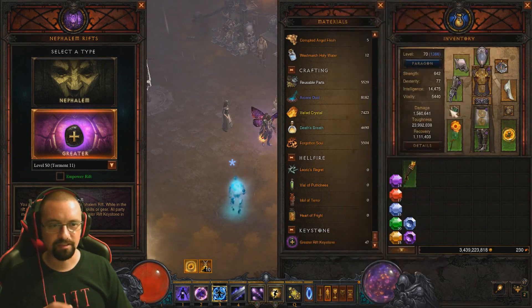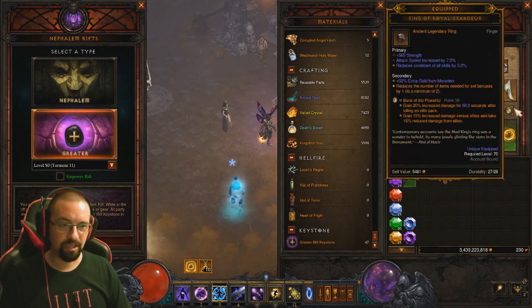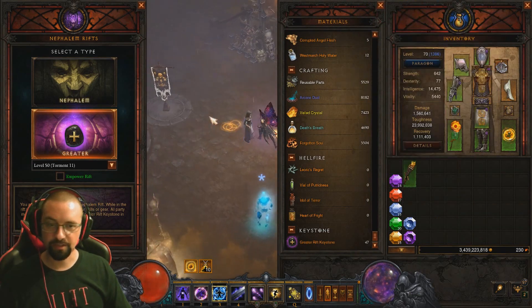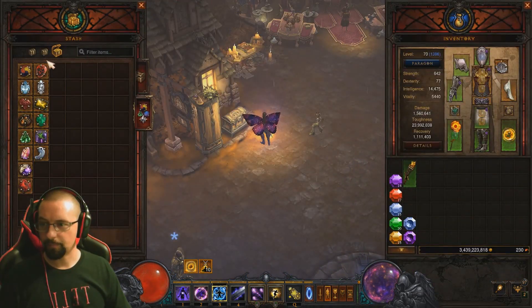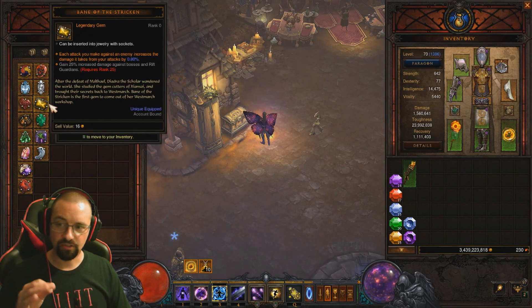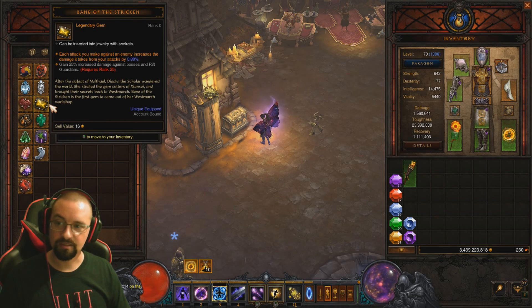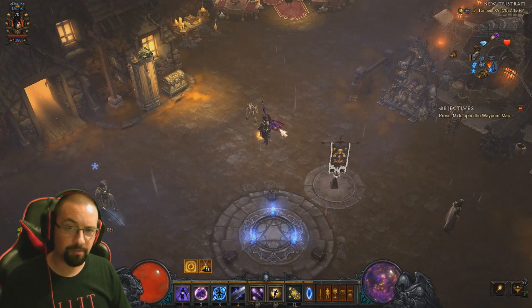Greater Rifts also drop Legendary Gems — I have Bane of the Powerful, Boon of the Hoarder, and Bane of the Trapped in my gear. There are many Legendary Gems, each with unique abilities. At the end of a Greater Rift you can level them up, and at rank 25 each gains a powerful secondary effect.